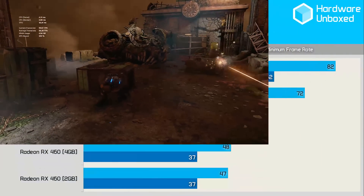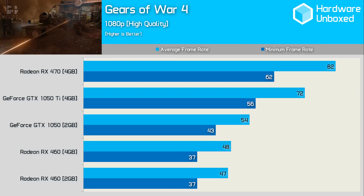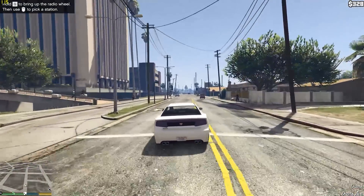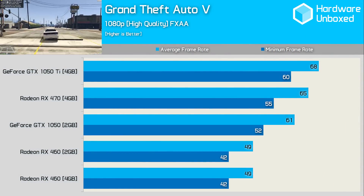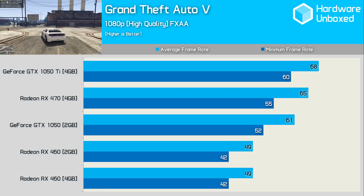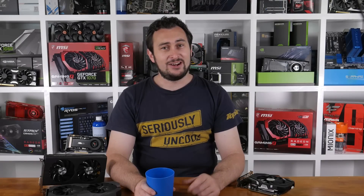Moving to Gears of War 4 we find some pretty competitive results, largely helped by the fact that the 1050 Ti is over 30% faster than the standard 1050 here, meaning it was just 12% slower than the RX 470 — a strong result for Nvidia. Continuing the strong run, the 1050 Ti takes charge in Grand Theft Auto 5, rendering 3 FPS more than the RX 470 — making it 5% faster — and maintaining at least 60 FPS at all times in our test.